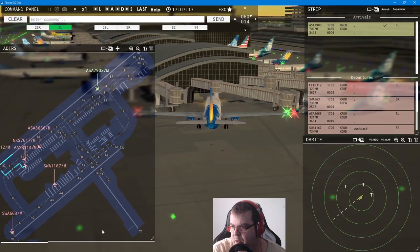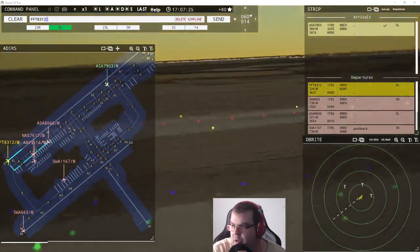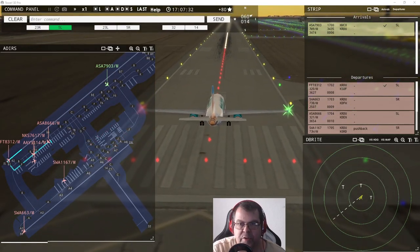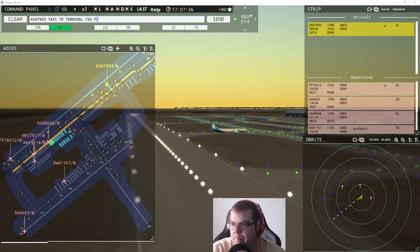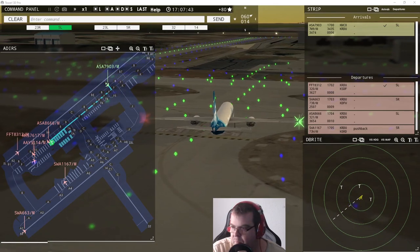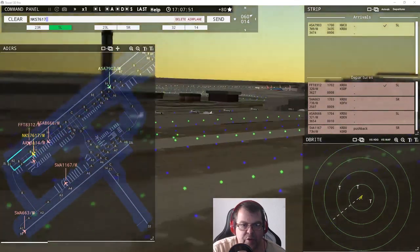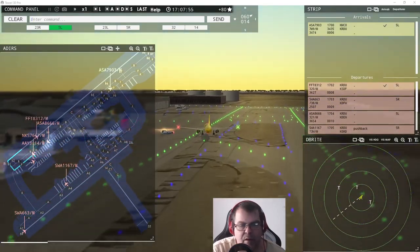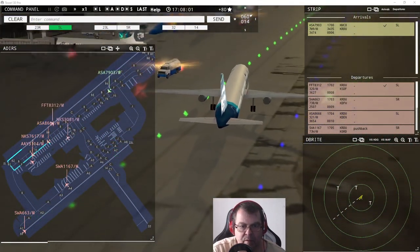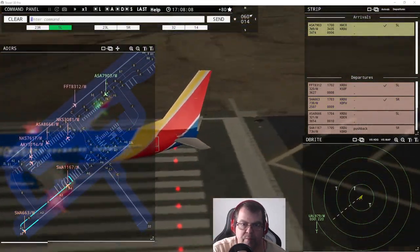Spirit Wing 7617 requests taxi runway five left — continue taxi. Alaska 8666, continue taxi. Southwest 663, wind 60 at 14 knots, runway five right, cleared for takeoff. Spirit Wing 3081, pushback approved, expect runway five left. Spirit Wing 7617, runway five left, line up and wait.